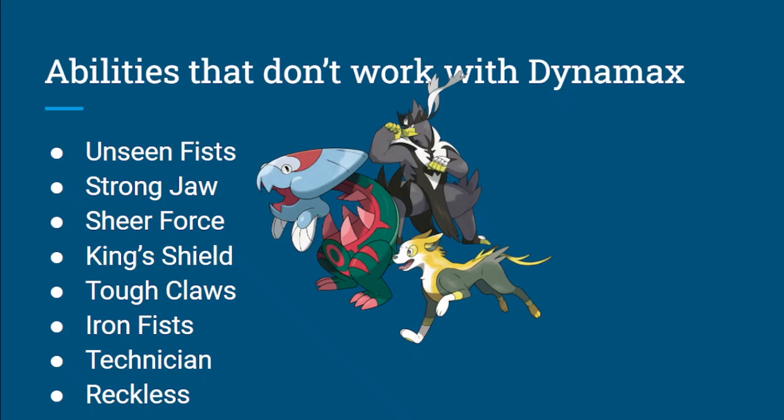Next up, Strong Jaws. Pokemon like Dracovish or Boltund get a 50% boost — it's like throwing a Choice Band on. You get a 50% boost on Jaw moves: Crunch, Vicious Rend, the Fang moves, Thunder Fang, Fire Fang. That's big, and that doesn't work if you're Dynamaxed. So those abilities are just better in a non-Max format, straight up.